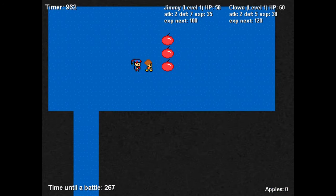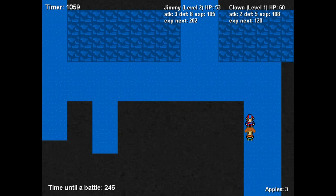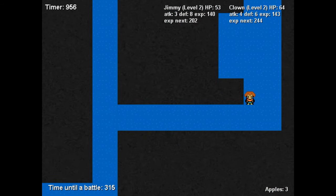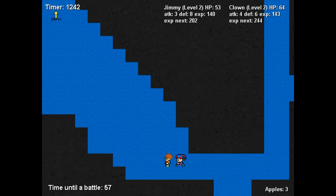Grab all three of the apples and head back down. Head all the way to the right and head down into the next section. Head all the way to the left and pick up the defense boost.